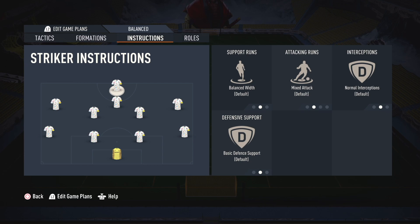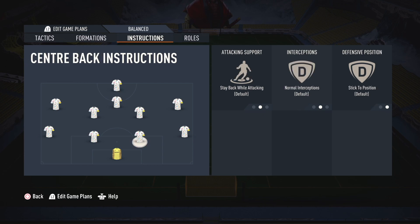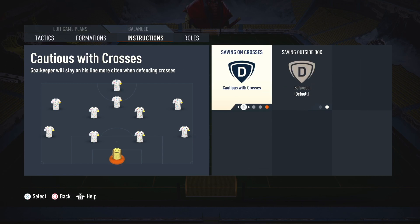Now let's go to player instructions. On goalkeeper, set comes for crosses and sweep keeper.